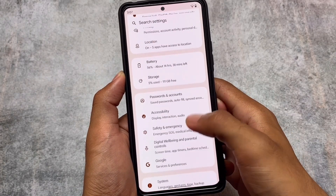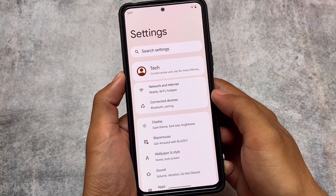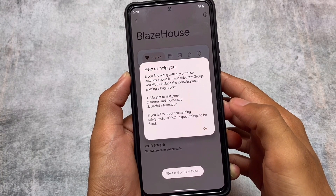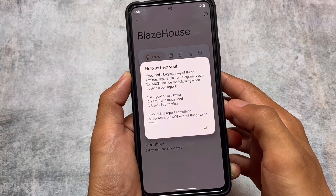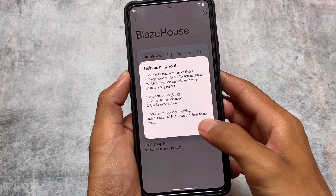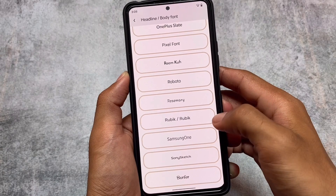There's a new UI everywhere, including Blaze House, where you have all these customizations available. There's also information on how to find and report bugs on the Telegram group and support group, which you can find on the website. The website link will be in the description, which should be helpful for you to install new builds for your device.